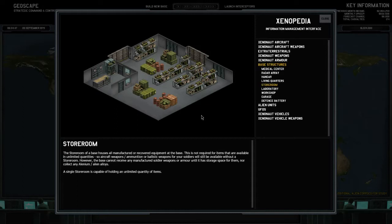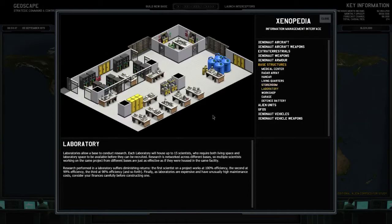However, the base cannot receive any manufactured soldier weapons or armor until it has storage space, nor collect any alenium or alien alloys. Interestingly, they call it alenium in this game — I think it's like illyrium. A single storeroom is capable of holding an unlimited quantity of items, so we just need one.